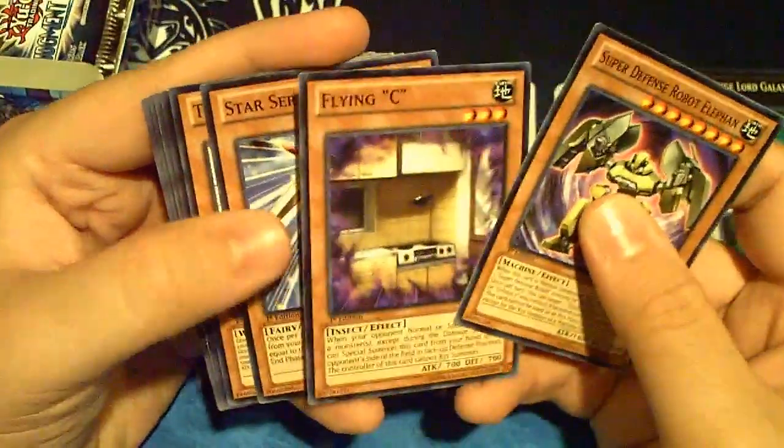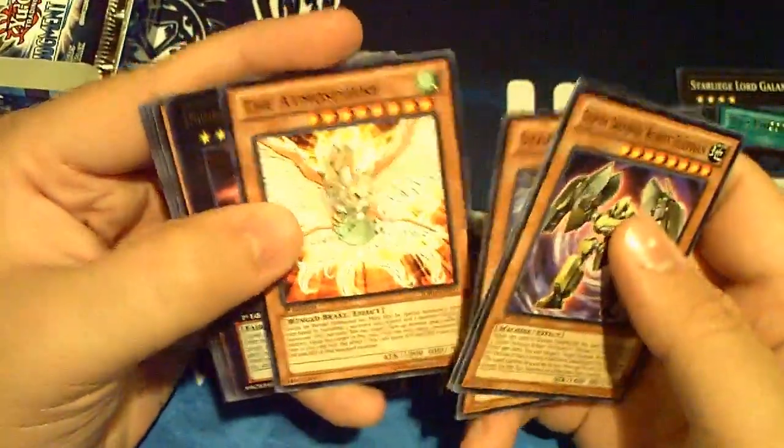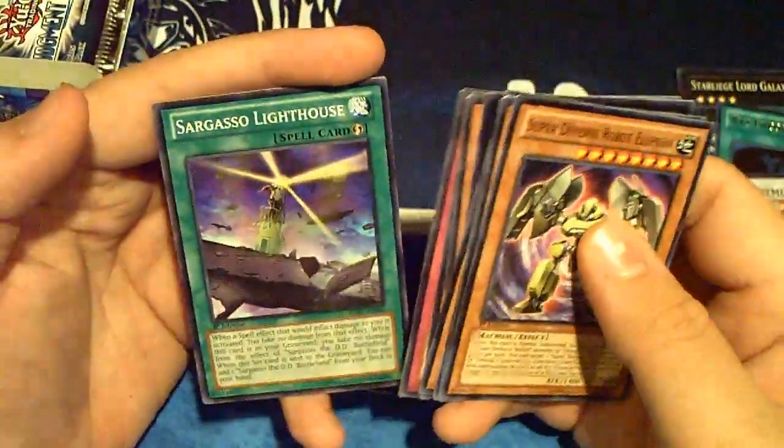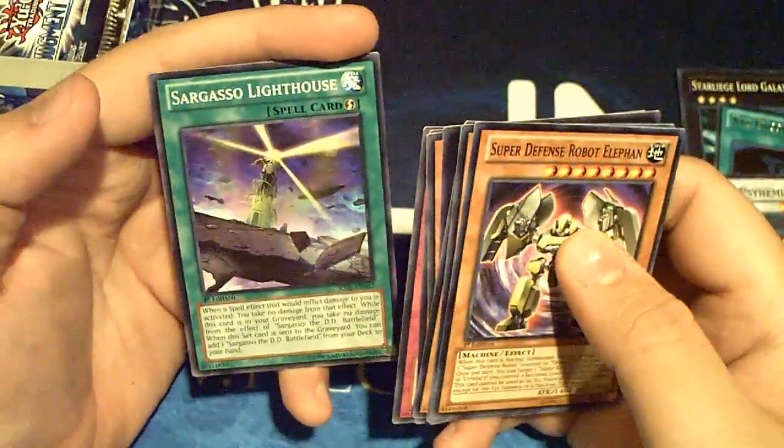Next pack: Super Defense guy, Flying Sea, Star Seraph, the Atmosphere again, another one of the Star guys, Mecha Phantoms, and Lighthouse - that's kinda cool.